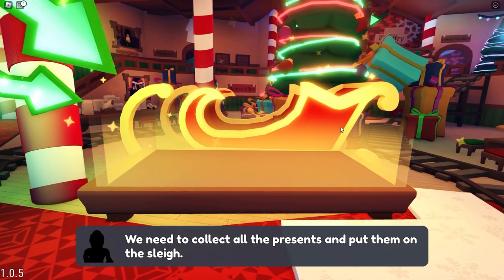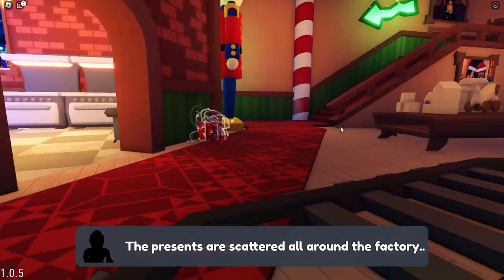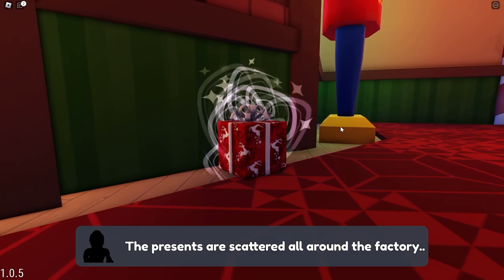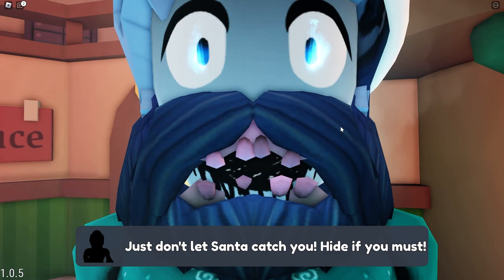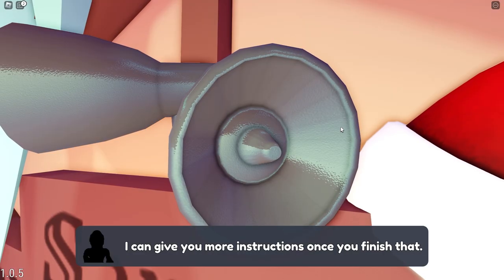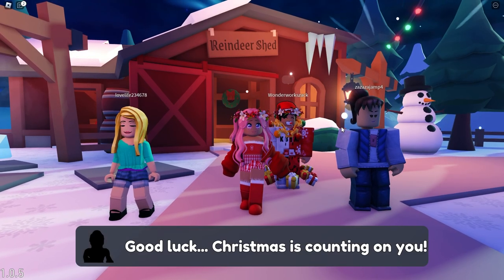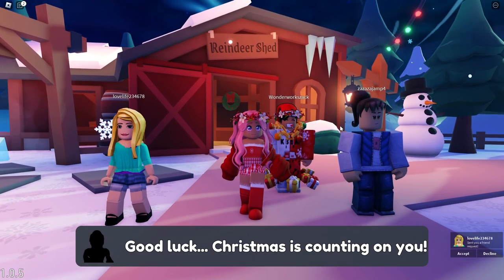We need to collect all the presents and put them on the sleigh. Doesn't seem too hard to do. The presents are scattered all around the factory — just don't let Santa catch you. Hide if you must. He looks very psycho. I can give you more instructions once you finish that. Good luck, Christmas is counting on you.